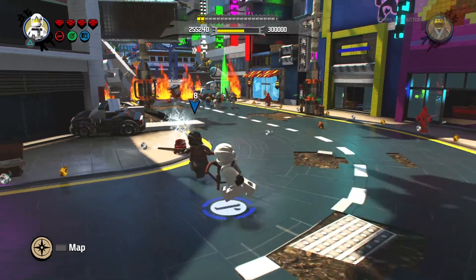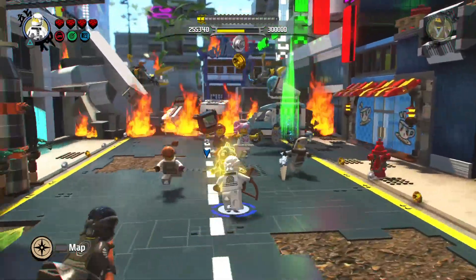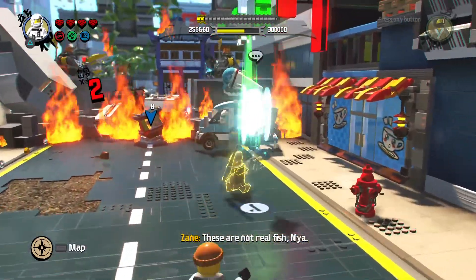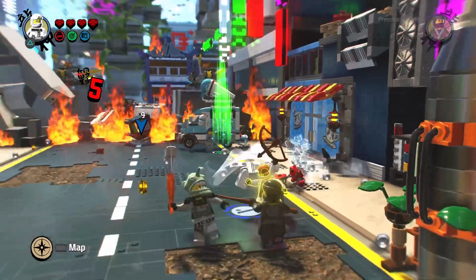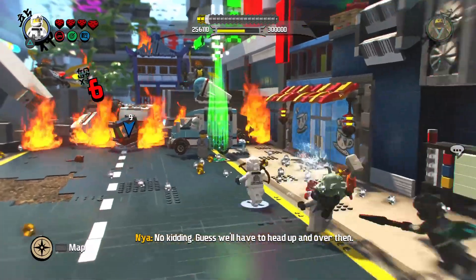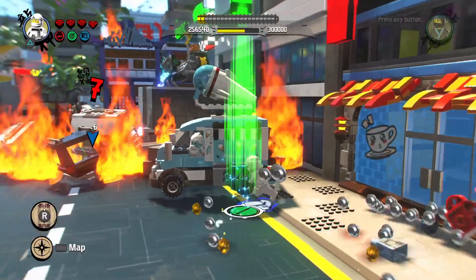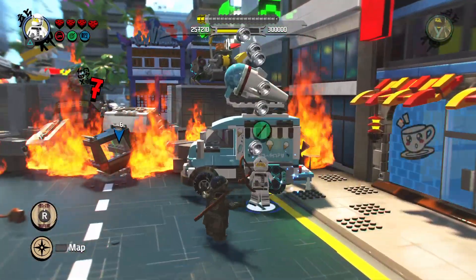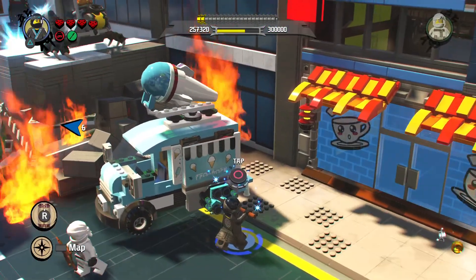Hey everybody, Lego Dude 11 here and today is another part in our Lego Ninjago video game walkthrough. Check it out — there are some characters from the CMF series, the Ninjago CMF series, which is pretty cool. We're playing as Zane and Nia, the ninjas with elemental powers of ice and water. Zane possesses ice and Nia possesses water.